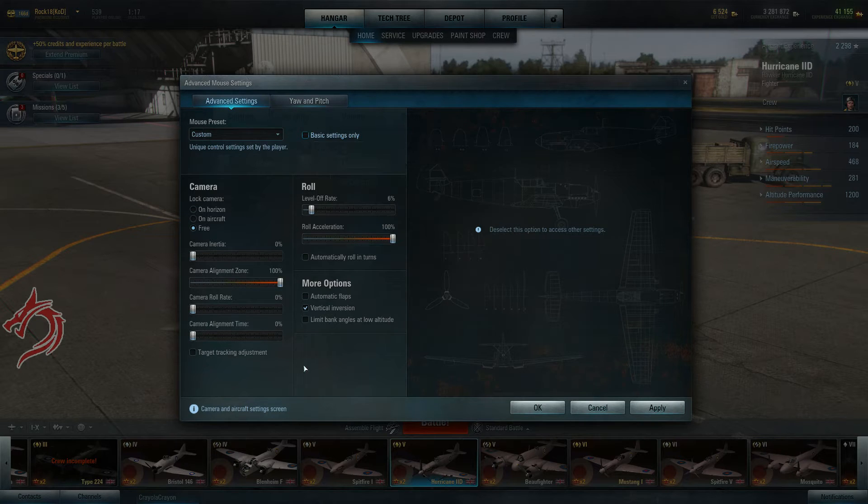I discovered this flaw through the vertical inversion function, which is something I use just because I've used it forever — going back to Commodore 64 days, all the flight games I played were with vertical inversion. But of course it's completely optional and it's a matter of preference and style.